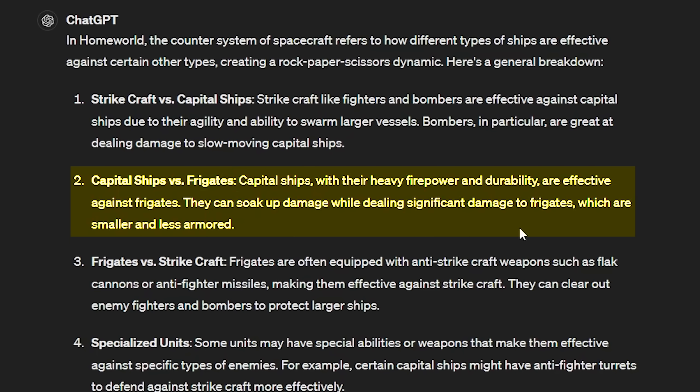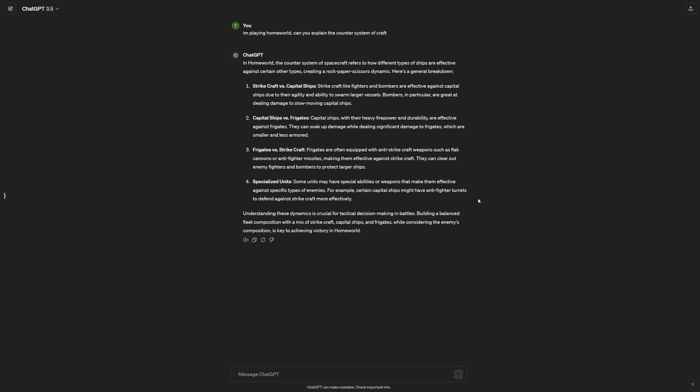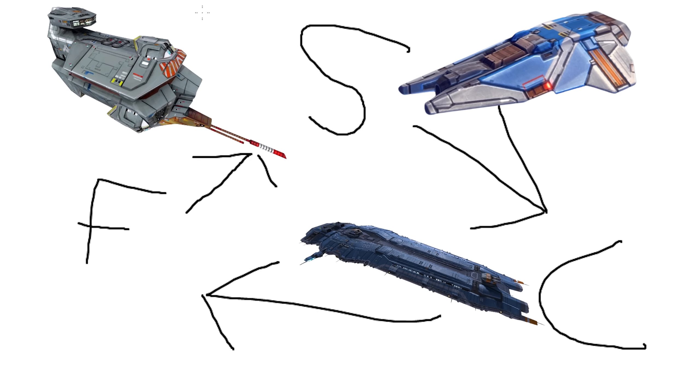I never managed to make any capital ships — frigates was the largest ship that I made. And then frigates counter strike aircraft. That's the reason why they were making so many, because I was making a lot of strike aircraft. So it's a triangle: strike aircraft counter capital ships, capital ships counter frigates, and frigates counter strike aircraft. The research direction is strikes, then frigates, then capital ships. So they were making a lot of frigates. I would need to research capital ships, which I never really got there anyway. So maybe I just need to stop overproducing strike aircraft and just move to frigates immediately.